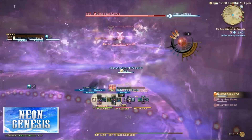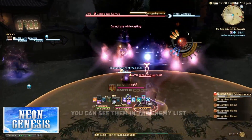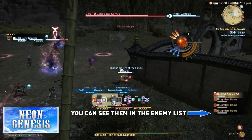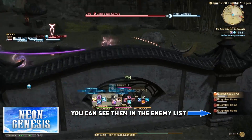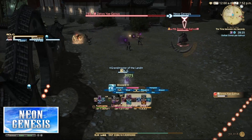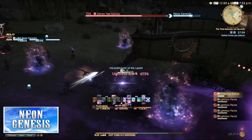His more serious move that you'll want to watch out for is when he summons several lightless flames. These do nothing at first, but explode after a set amount of time. Stay away from these as their AOEs are pretty big. Unfortunately this move has no name, but they normally appear almost straight away after Vein Splitter, so keep a lookout on your enemy list to know when they're up. More flames will appear, so you'll have to be more tactical with your positioning.